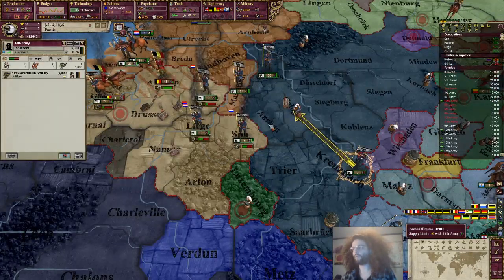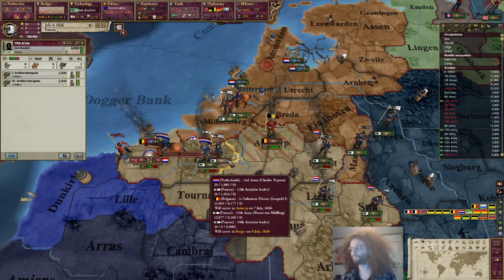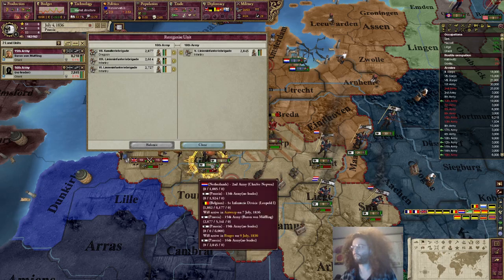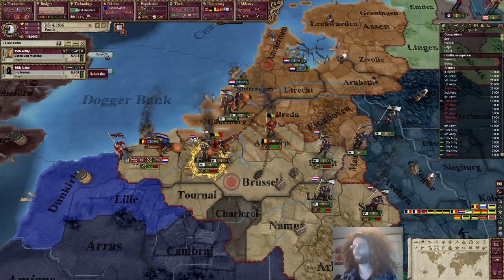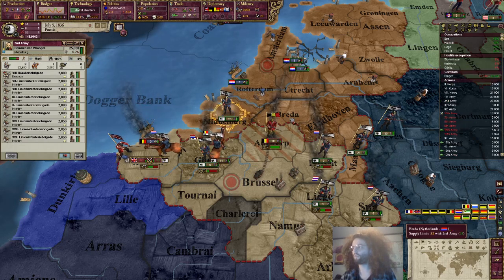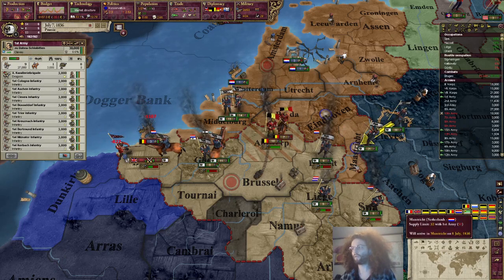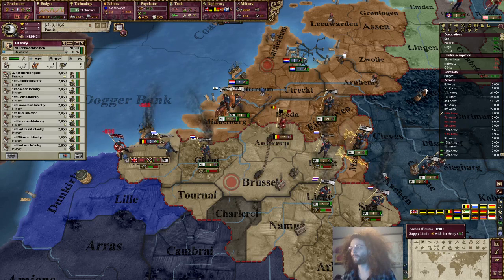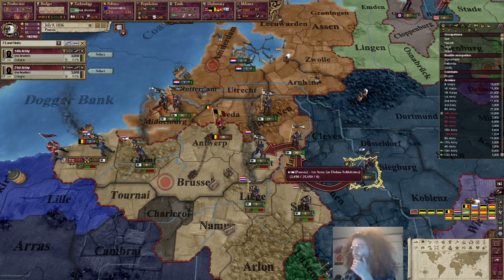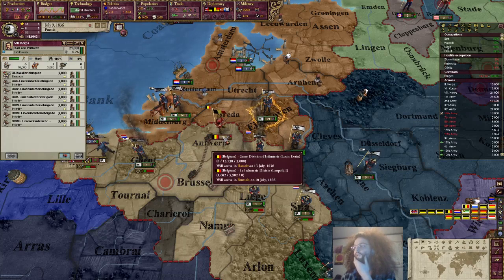I'm starting to get some bonus artillery coming in. I'll send in both of these and we'll leave one or maybe two regiments there. That's the perfect course of action to take. We got some bonus artillery here, so we just need a halfway decent defense general - okay, such as this guy. July 13th.